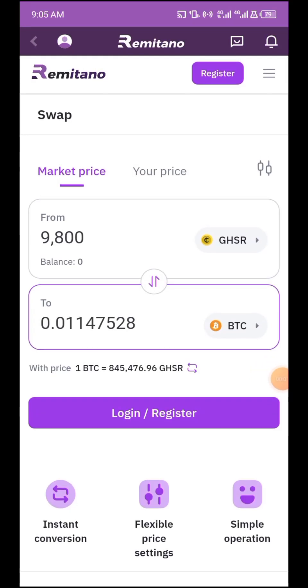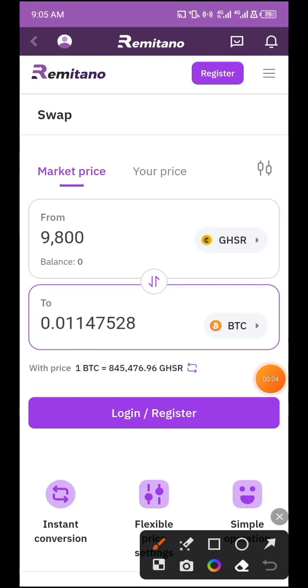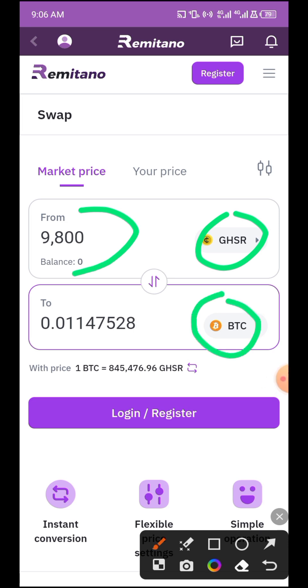We have just bought Ghana cedis worth 9,800 of Bitcoin, and the value of the Bitcoin we will receive is 0.01147528 BTC. What we're doing right now is sending this Bitcoin over to Binance to sell it and make profit for ourselves.